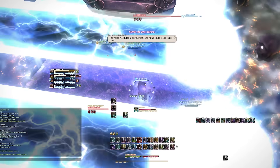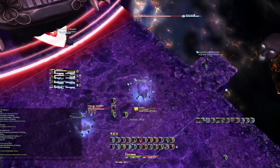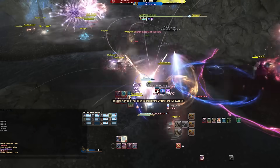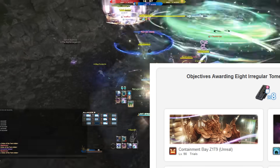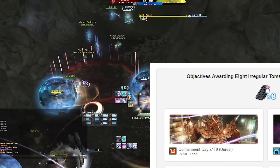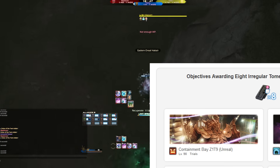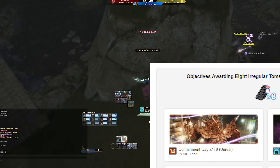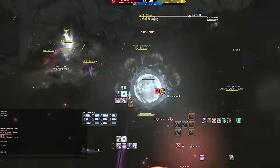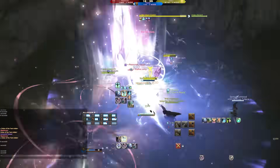Now, if you want something totally out of the box — look at doing the Unreal trial. The Containment Bay Z1T9, better known as Zurvan Unreal — skip, sword, disband — will land you 8 tomestones per clear. If you're doing Unreal trials anyway for those gold leaves for the fox mount, that's again a pretty easy way to get 8 if you're already doing it.